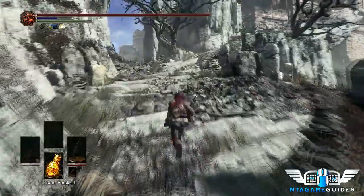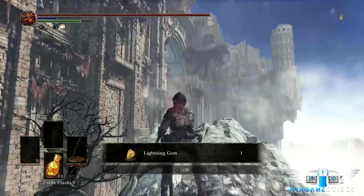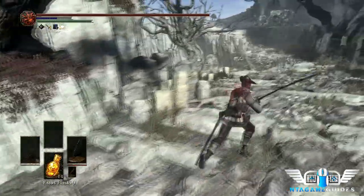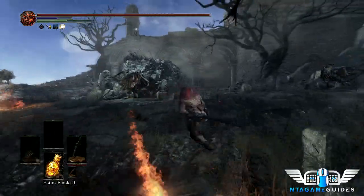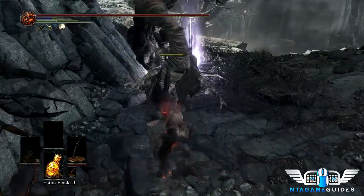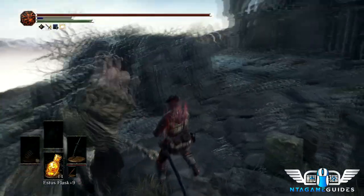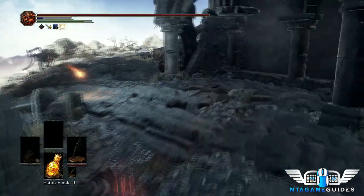Up here the game hints that you should invest in lightning because there are dragons in this area, by giving you a lightning gem. We're not going to kill the wyvern though — it won't really benefit us. I like to kill the melee guy on the right first; let the projectile shooters be an afterthought. Take out the melee guys first and you can use the pillar for protection.